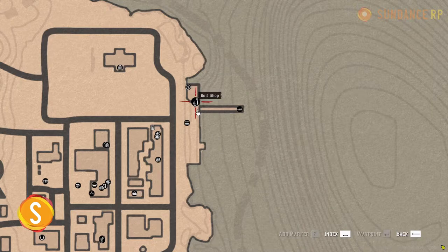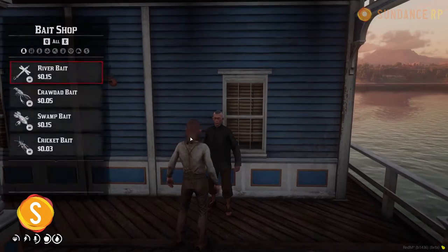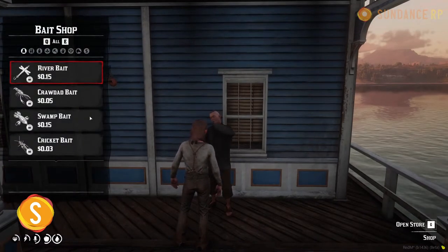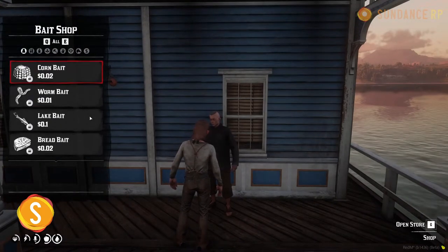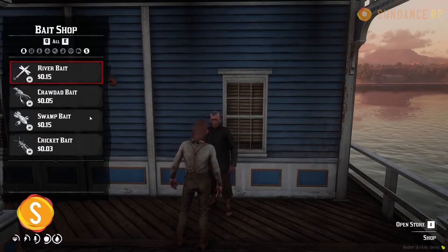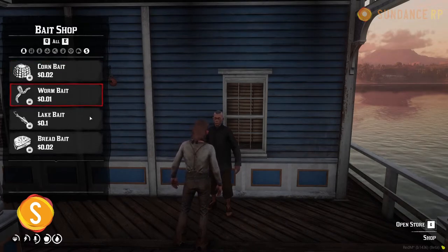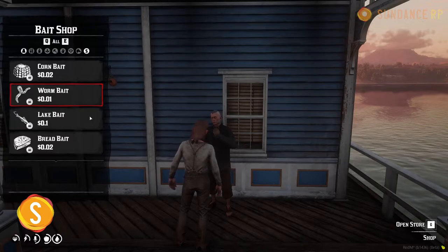Now that you have a fishing pole, you're going to need some bait. Bait can be found here at the bait shop. There are a few around the map. Simply find one, approach the NPC, and access the store menu using your G key. You'll be able to find the different baits — each bait will be used to catch different size fish.